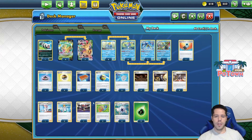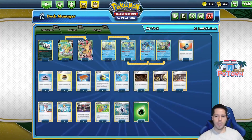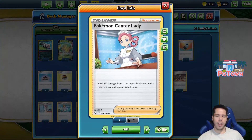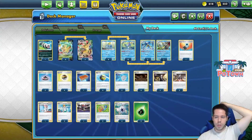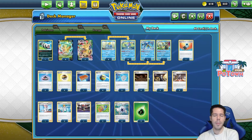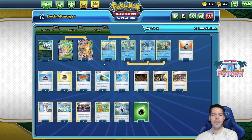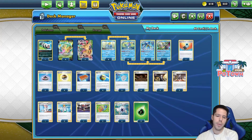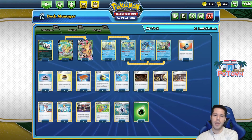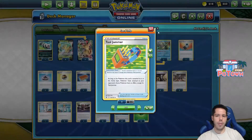Outstanding cards here are definitely the Raihan, which helps us recover in case we miss an energy attachment, and the Pokémon Center Lady — combined with the Max Leaf attack's healing, we could potentially turn a 2-hit KO into a 3-hit KO. That's going to be very useful in mirror matches or any VMAX matchup. We also have Palpat to recycle Boss Orders or anything else we might need, plus Levballs, Evolution Incense, and Tool Jammers to get rid of pesky Air Balloons.